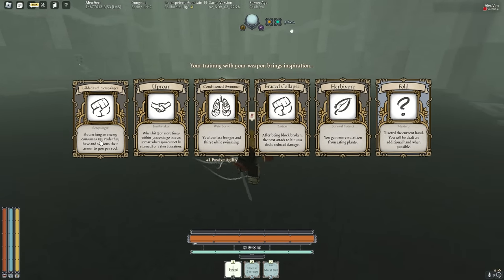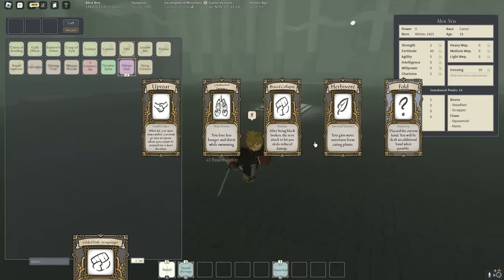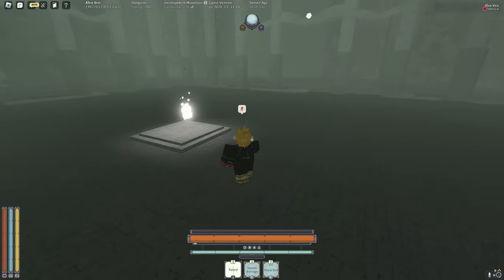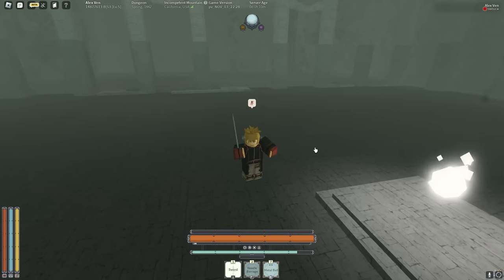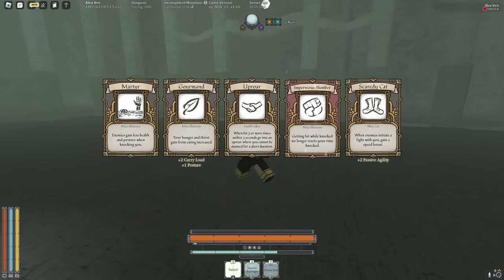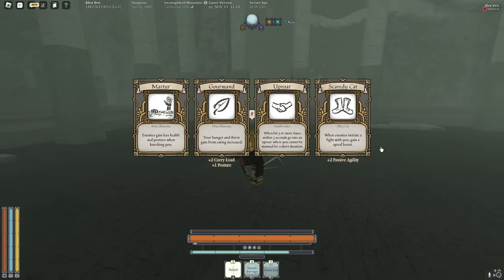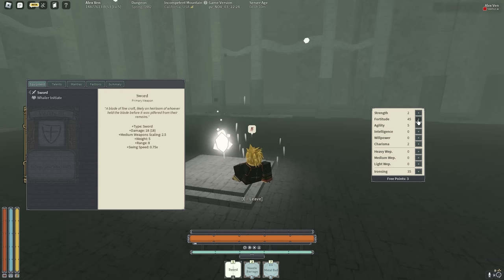Gilded Path — Scrap Singer: flourishing an enemy consumes any rod they have and siphons their armor to you per rod. This is really good. Now it makes our mantras yellow — look, Needle Barrage is yellow! Metal Ball has a yellow trail. Let's get Scaredy Cat too and keep going on Vitality. Let's get to 54 quick.